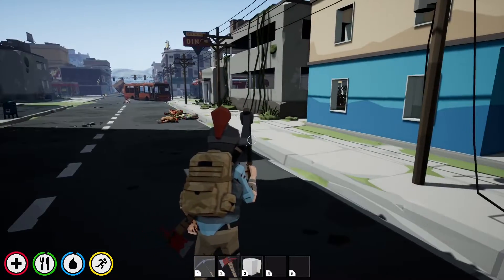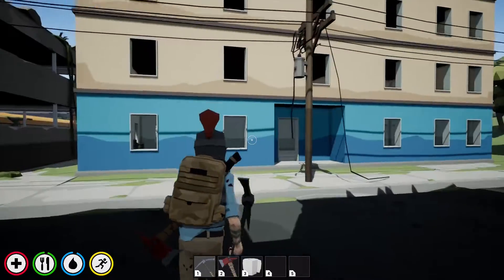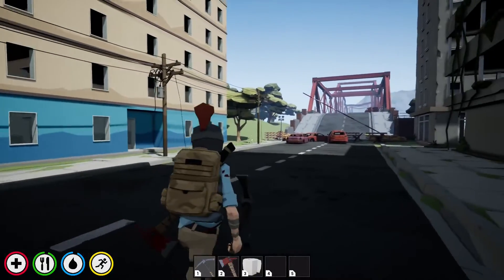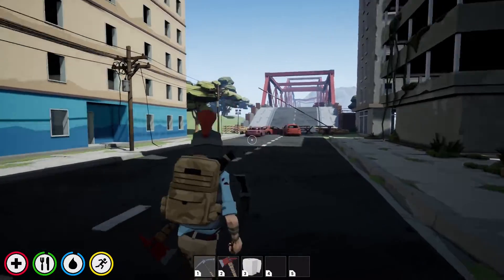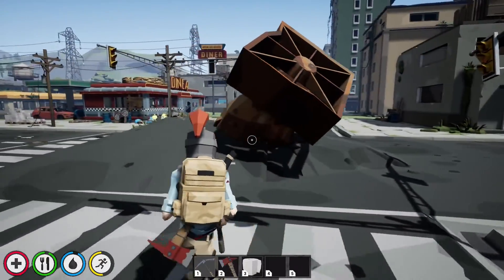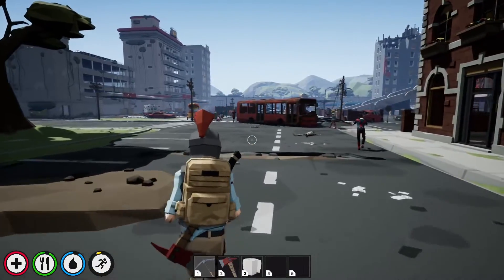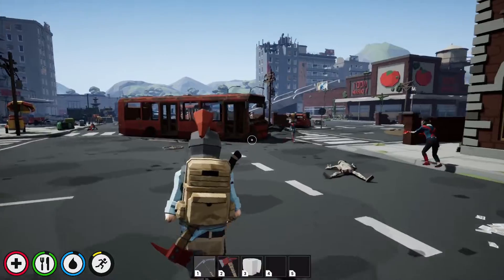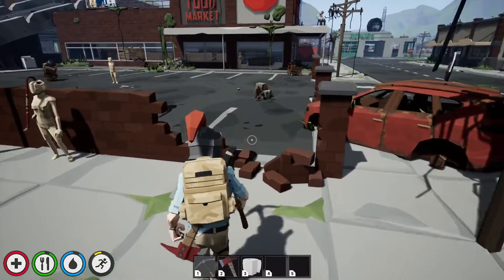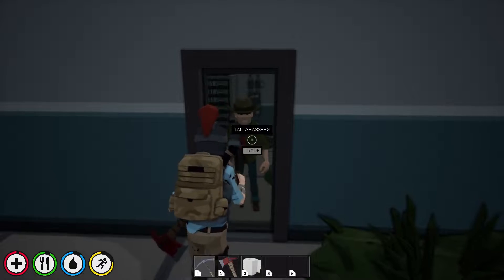First I'm going to show you the NPC we talked about in the last episode. If you haven't seen it, go check it out. Find the giant bridge on the east side of the map, follow it down to the nuke, then continue further down past the nuke until you find a huge crowd of zombies. To your right from there you can see a food market.